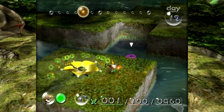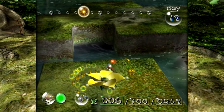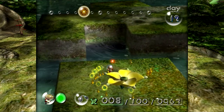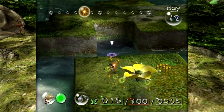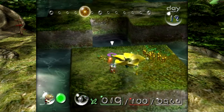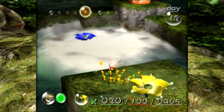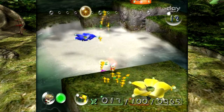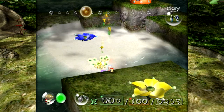Now that we've done that, let's start plucking these guys. The idea is we need the yellow Pikmin because they have the ability to jump really high or be thrown really high up. And the part that we want to get in that corner can't be reached with the blue Pikmin, so we've got to convert the blue Pikmin to yellow Pikmin to throw them up there. We need to very carefully do this so we don't drown a bunch of our Pikmin.